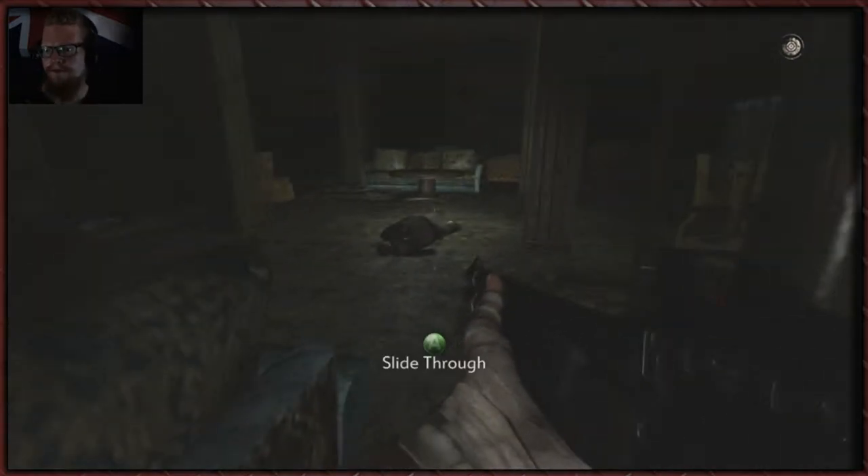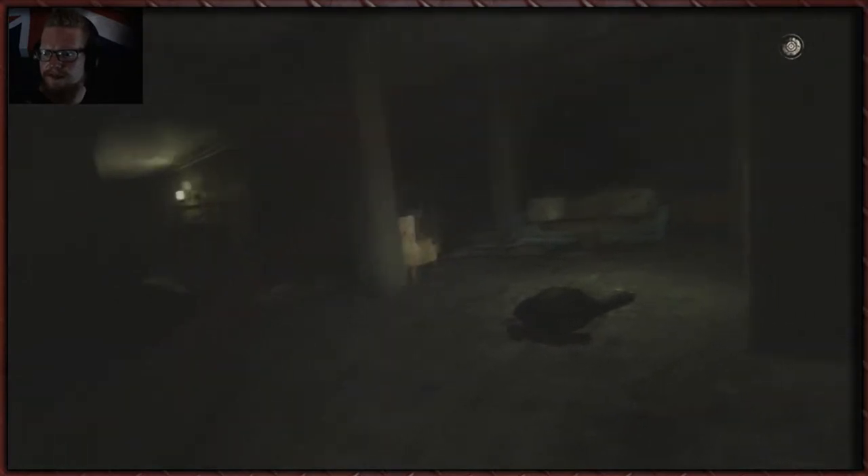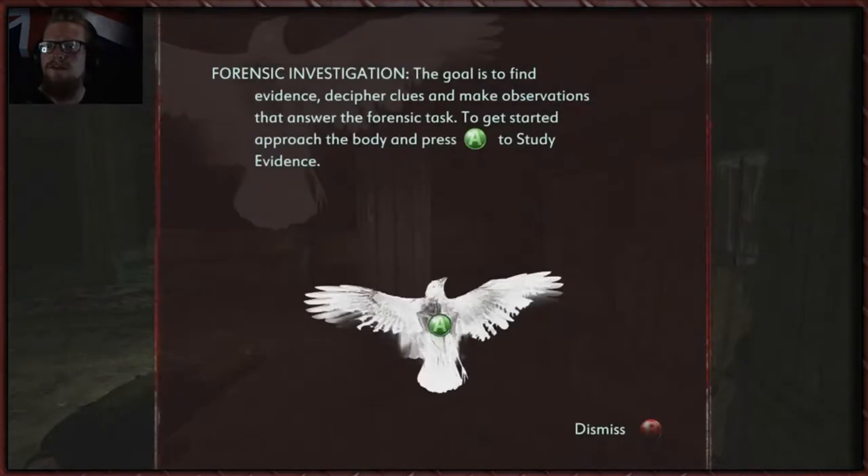Oh, hello. Let's slide on through. We have a deceased gentleman right there, buddy. Forensic investigation — the goal is to find evidence, decipher clues, and make observations that answer the forensic task. Some of these can be quite tricky as well. Luckily the game did autosave, so if we mess any of this up, we can just reload.